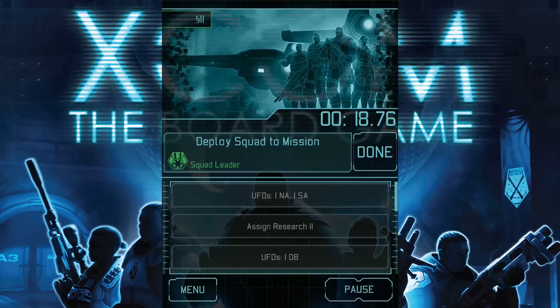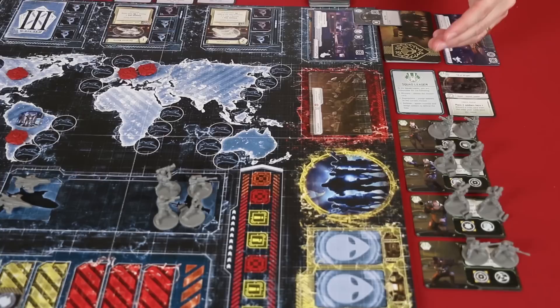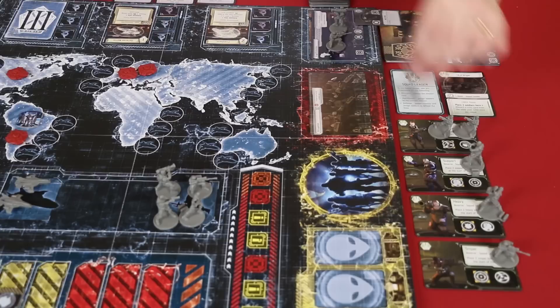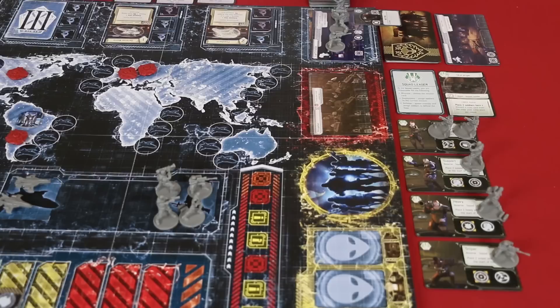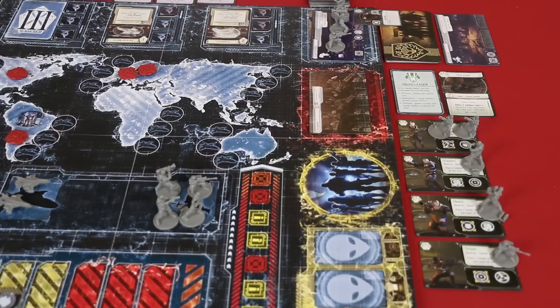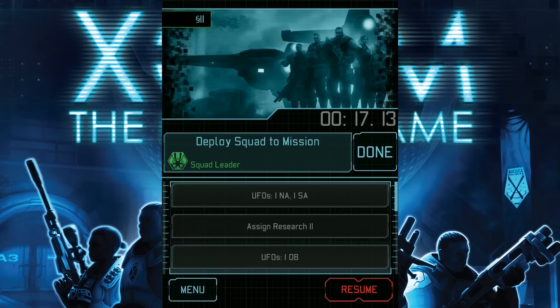Now it's time to deploy squad to the mission, and this needs to be done by the squad leader. First, the squad leader flips face up any face down enemies on the mission card, and then assigns up to four soldiers from their reserves to the mission. So I'm going to pick a sniper, a heavy, and a support as well. You can never have more than four soldiers on a single mission, and each soldier you assign to a mission will cost one credit from the budget. Also, in later rounds, once the app has instructed you to flip over the invasion plan mission, you may assign up to four soldiers to it at this time as well. There are four different types of soldiers, and we'll learn more about the importance of the different types as you choose them for missions when we talk about resolving missions in the resolution phase video.